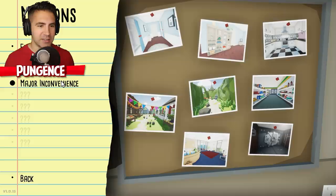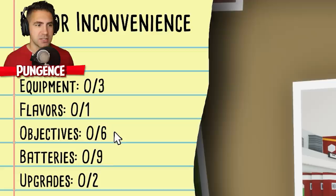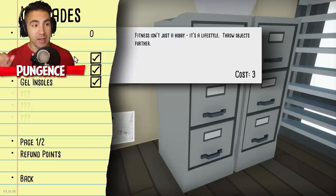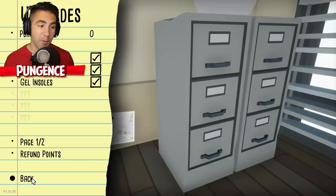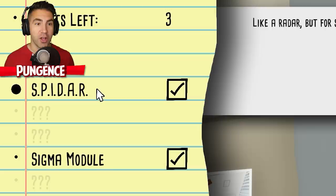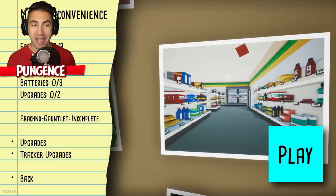There's probably gonna be an outside thing — oh, supermarket. So there's three equipment to get, one flavor of cheese puffs, six objectives, nine batteries, two upgrades. Let's take a look at our upgrades. We got the protein shake, the cargo shorts, the gel insoles. Let's do gel insoles — we can actually sprint now, which is very nice. Tracker upgrades: we got the spider radar, and the Sigma module. This will tell us how many spiders are left. The fact that there's a new cheese puff flavor tells me there's gonna be another spider we can transform into.